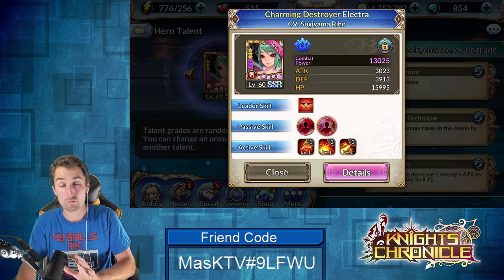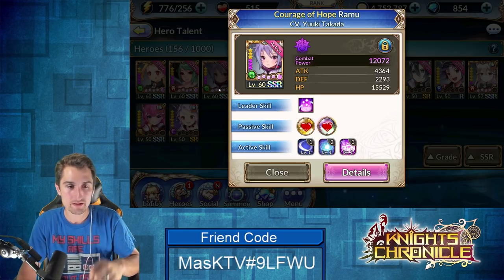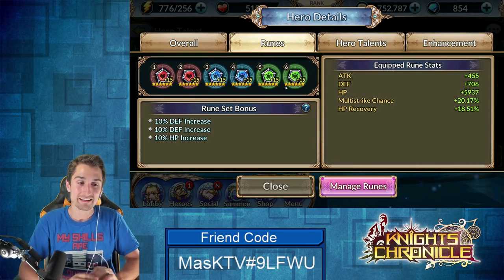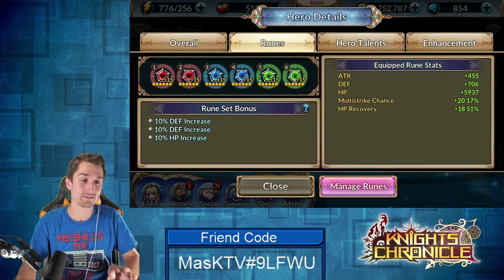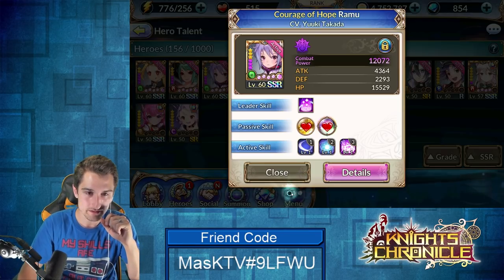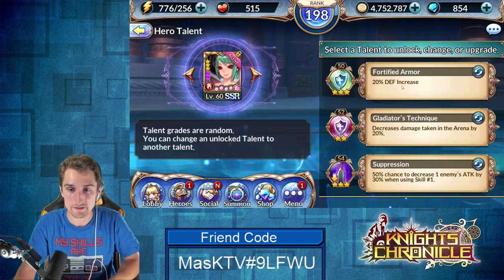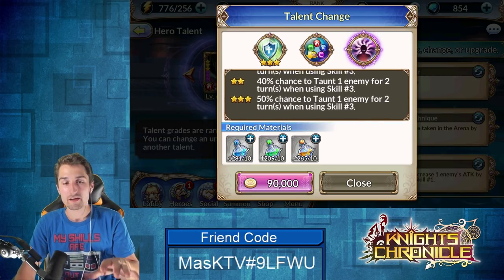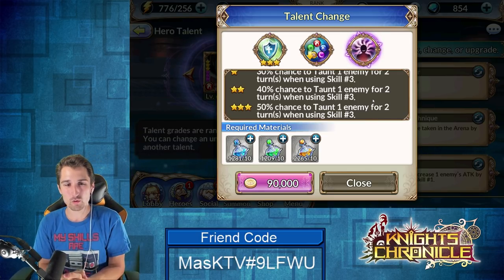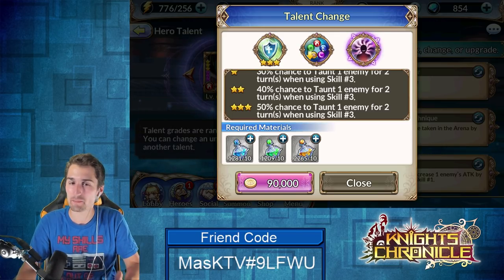As far as Elektra's suggested runes go, I'm going to jump over to my Ramu really quick, because these runes I'm probably going to take off her and put onto Elektra — they were actually pretty much custom-built for her. But first I forgot to look at her passives, so let's go back there. Before I jump onto runes, let's finish hero talents. On Elektra, your first talent option is a 50% chance to taunt one enemy for two turns when using skill three. Now, your skill three is on such a long cooldown, and she's already taunting with skill one, so that 50% chance to add a little more to skill three just does not add up in my mind.